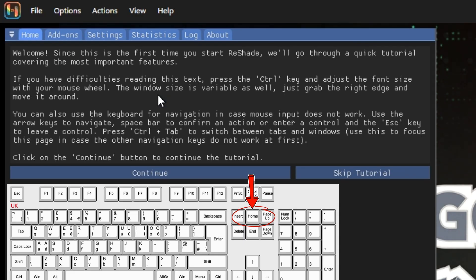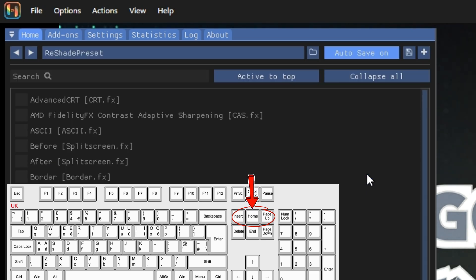Now, press the Home key on your keyboard. Then click Skip Tutorial, and press the Home key again to close this screen. Otherwise, it will keep showing while you play and get annoying.